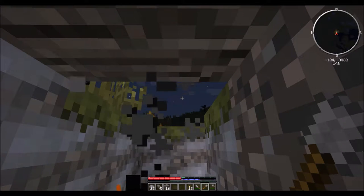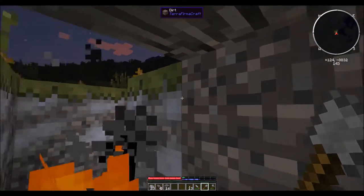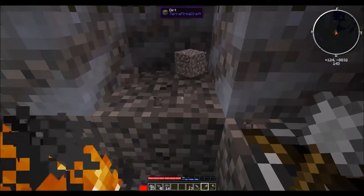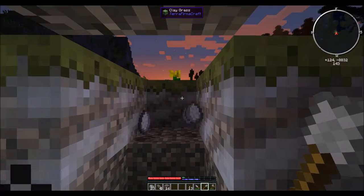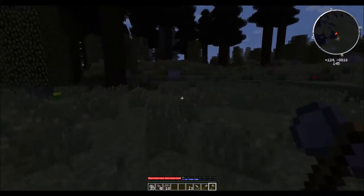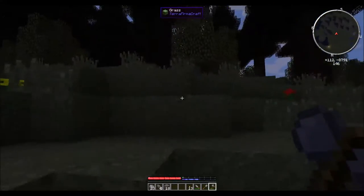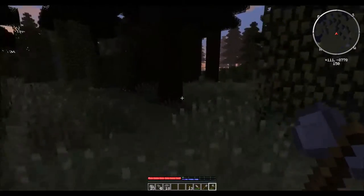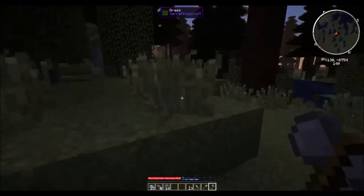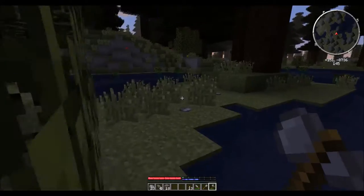The first hint of dawn can be seen in the sky, although there are mobs still about. More importantly, if you look in the lower right, my hunger is completely depleted. So we are going to make a desperate run into the wilds to try and find anything we can eat. Hopefully the sun rising means we won't run across a zombie — but there's the creepers. A beautiful, lush wilderness, completely devoid of anything to eat.